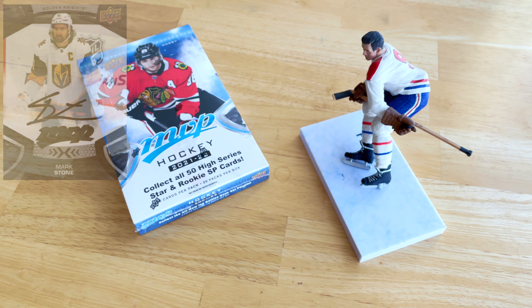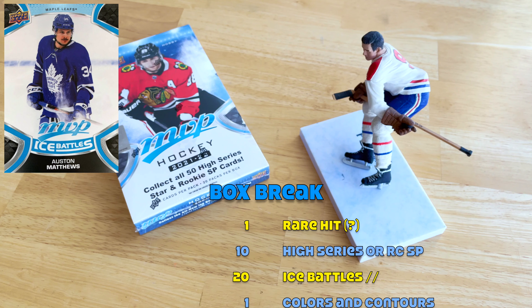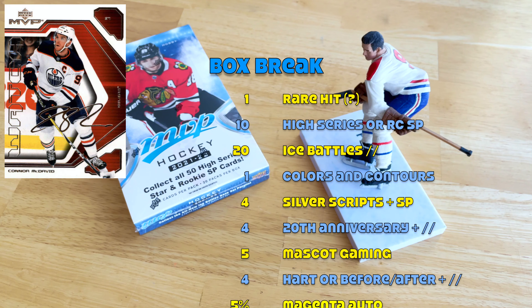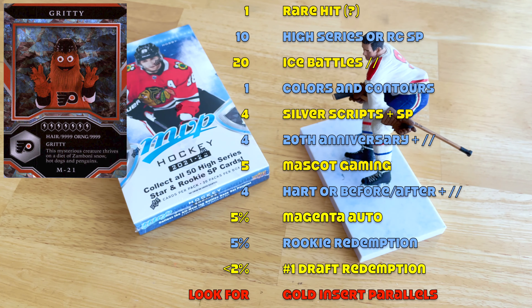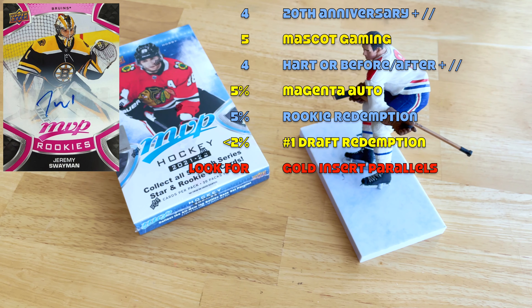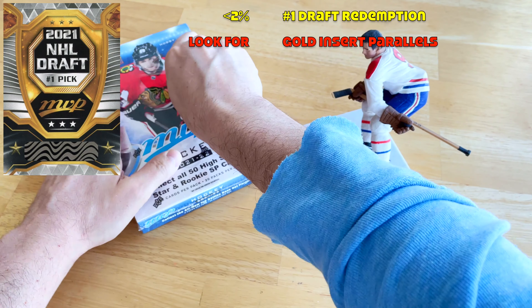Within a box break of this stuff, expect one of the rare hits — I assume they're superscripts and blacks, whatever they are — 10 high series or rookie short prints, 20 ice battle parallels, one Colors and Contours, four silver scripts, four of the 20th anniversary inserts from 2001-2002, and these new mascot inserts. There are also heart attack and before-and-after inserts. Five percent shot at the magenta auto, five percent shot at the rookie redemption pack, and the number one pick is typically under two percent — like 1.6 percent to hit the non-auto.